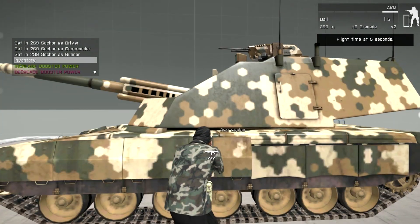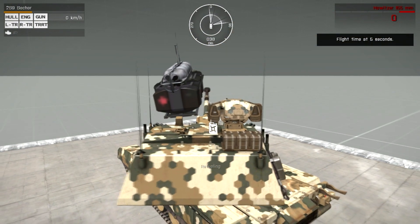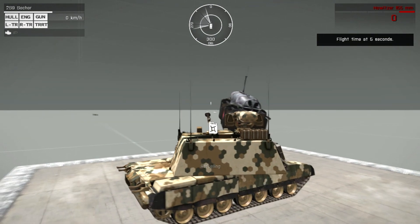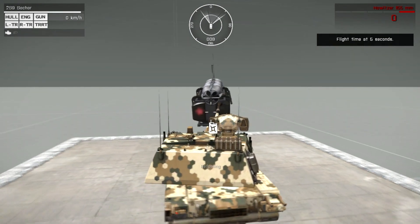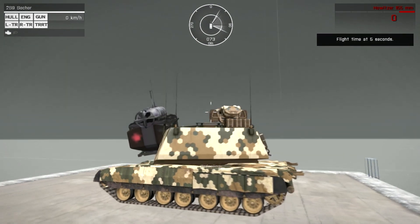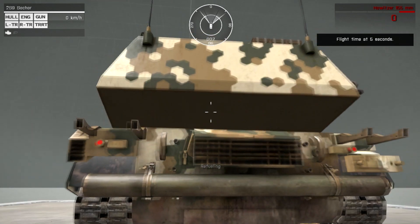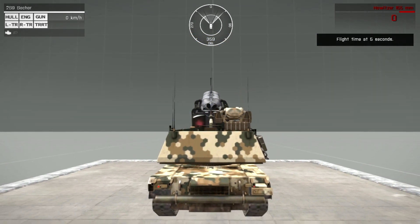I'm going to show you the gunner seats. You can move it to different angles, and unfortunately when you move it around it doesn't look so great, but nothing's perfect. You can raise and lower the turret as well.